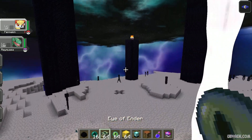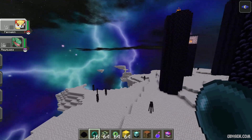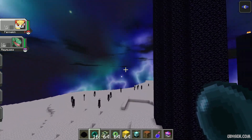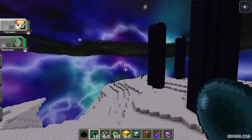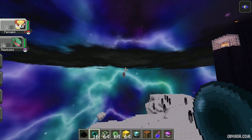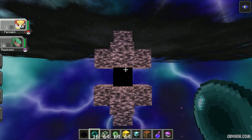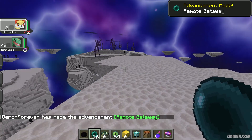After that, prepare your ender pearl and lurk around this island, and try to find a small flotation thing. I need to find this thing here. I found it! Go here, and drop the ender pearl inside this dark thing, and we teleport here.